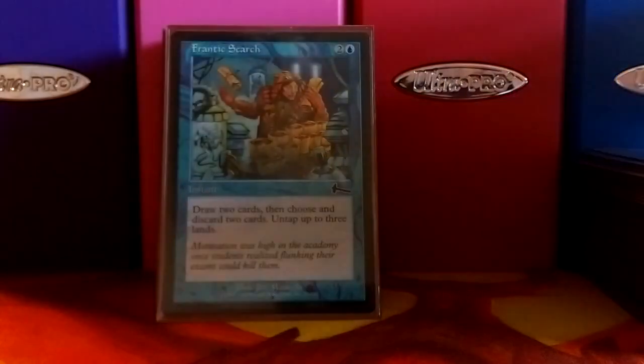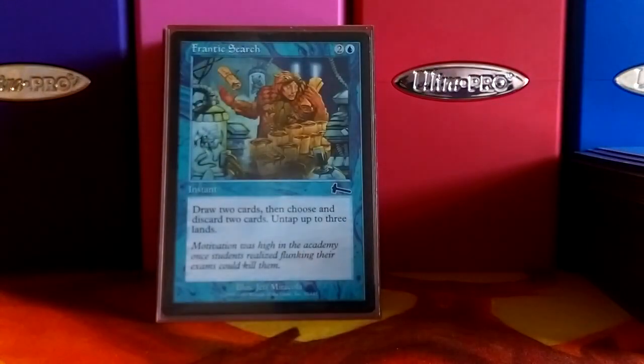I tried to build this deck with as many 'each other player does something' or 'each opponent does something' effects as possible — that way I can hit all my opponents at one time. Frantic Search draws you a couple cards, and it really only does well with the untap if you've got the bounce lands. He can net you some mana, but other than that, he's just a little draw spell.